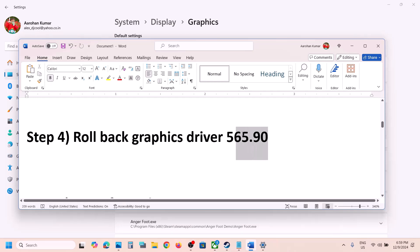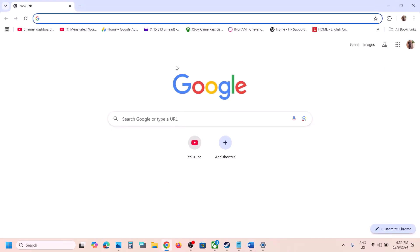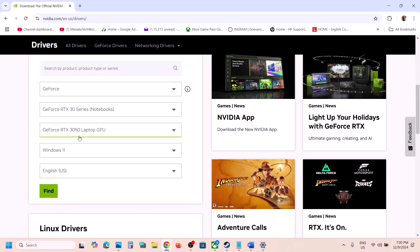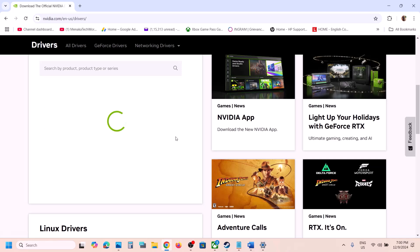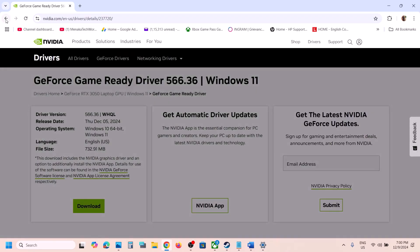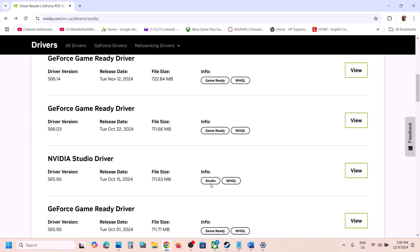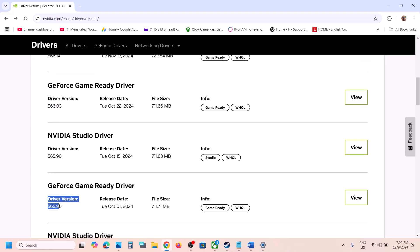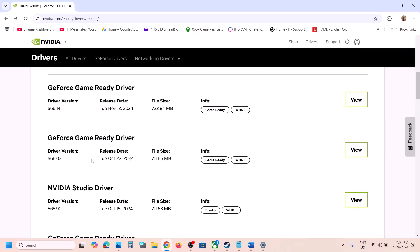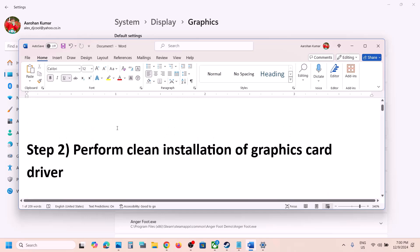For Game Pass users, click Add a Microsoft Store app and add the game the same way. The next step is to roll back your graphics driver to version 565.90. This has worked for some players. Go to the Nvidia website, select your graphics card and operating system, click Find, then click View More Versions. Many users have found that installing version 565.50 works — download it and during installation make sure to check Perform a Clean Installation. You can also try rolling back to 566.03.